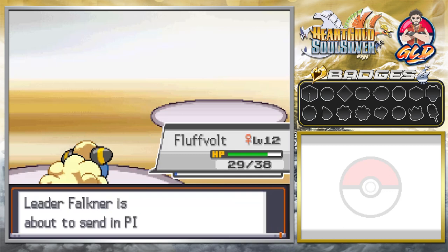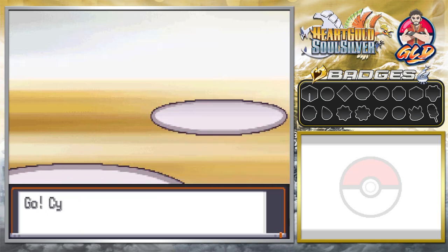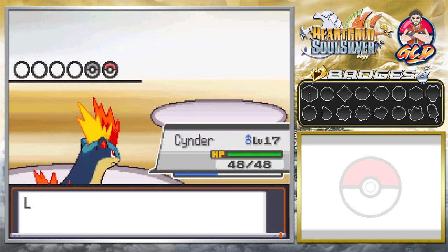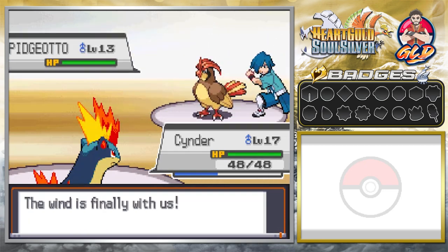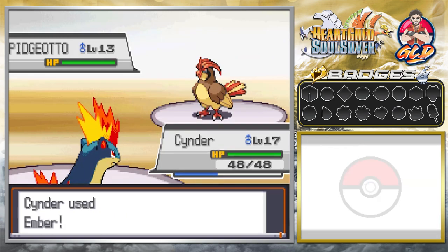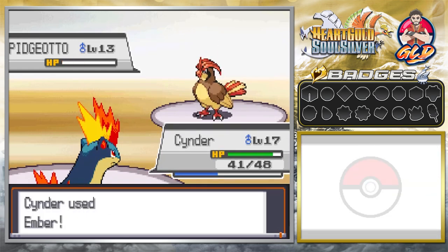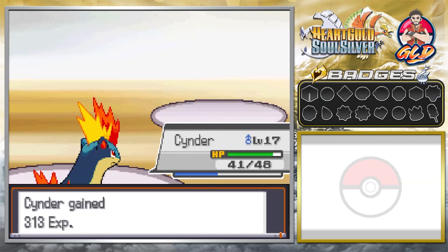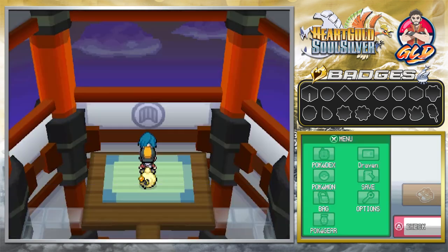Level 12 Fluffvolt is kicking butt! Here comes Faulkner's most powerful Pokemon, so let's go straight to Cinder to finish the job. You need Pokemon that are a little faster for these bird-type Pokemon. Ember attack takes out half its HP! Pidgeotto tries to use brute force but Ember attack for the win! We've defeated Faulkner — he says 'I understand, I'll bow out generously.' We get our prize money too!